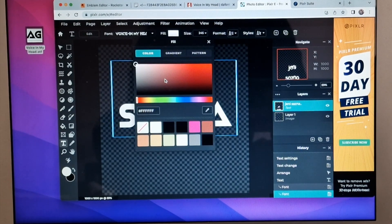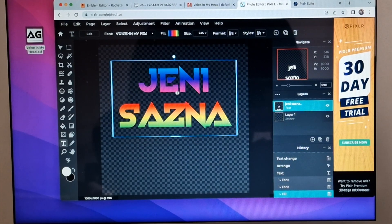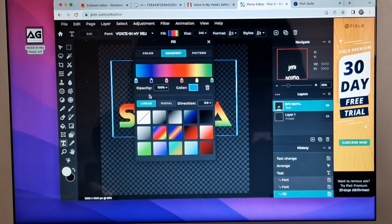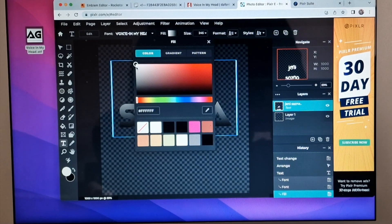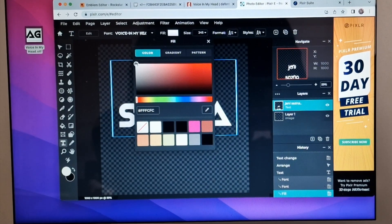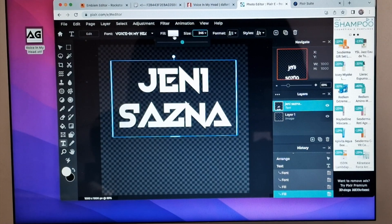Now you get your custom emblem here. You can choose colors as you prefer. After you choose a color, try to make your logo as big as possible.